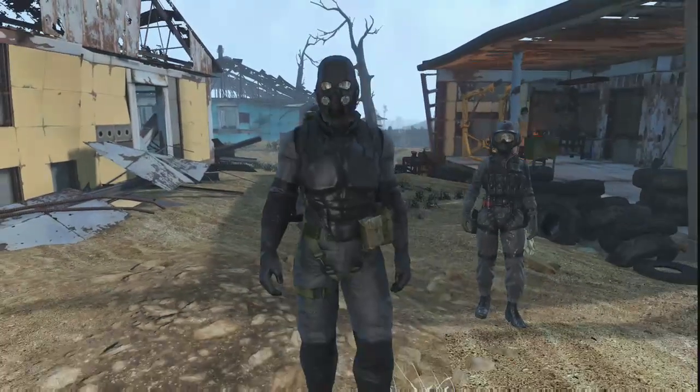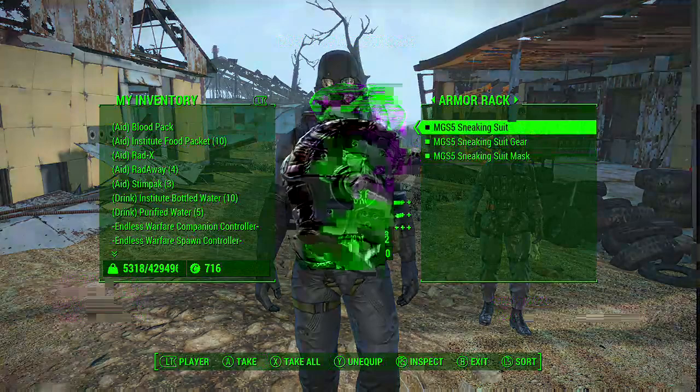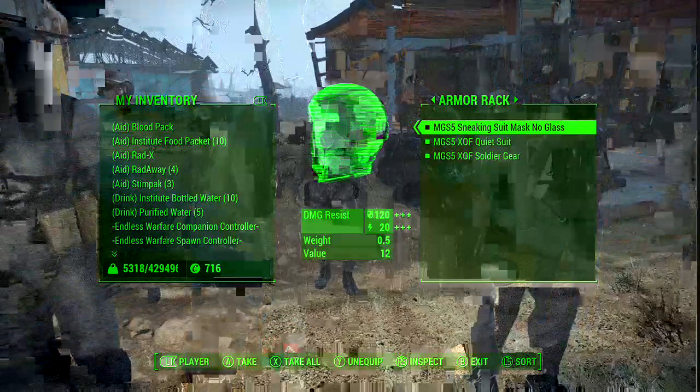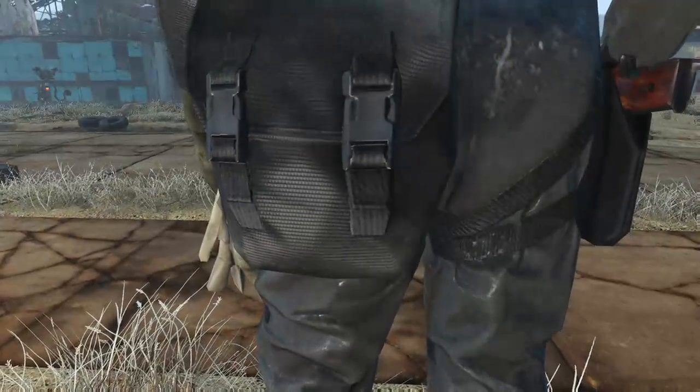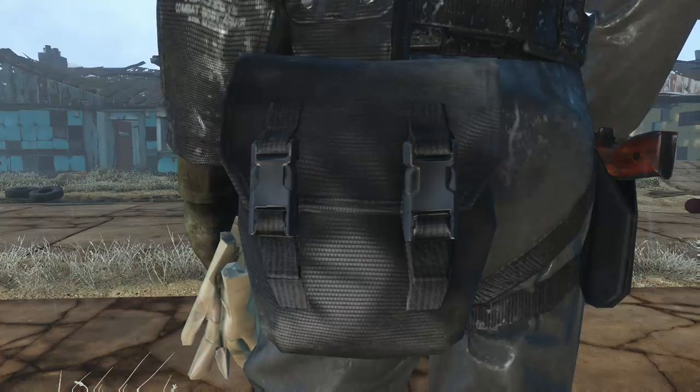Right here we have the damage resistance stats - it had 680 energy resistance. Take on enemies of the Brotherhood, robots, Rust Devils - if you don't know what Rust Devils are, you are missing out. It also has 20 radiation resistance. Moving along, this is the quiet suit and soldier gear. The soldier gear has that pistol on the side - I love the 10mm pistol. You can also see the pouches and the pack; the pouch texture up close is impressive.